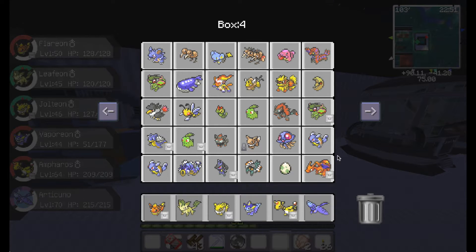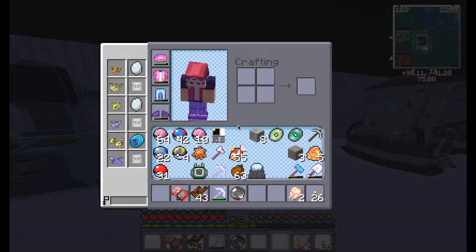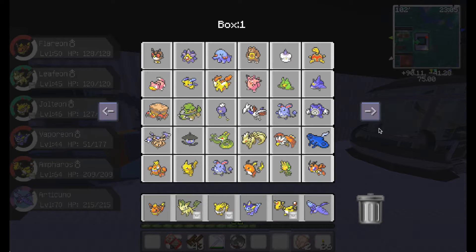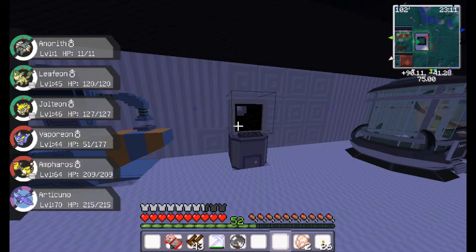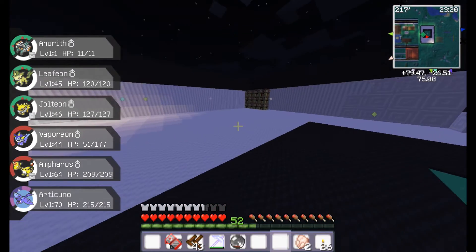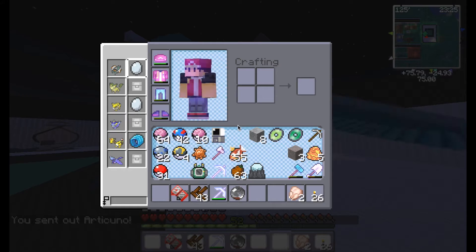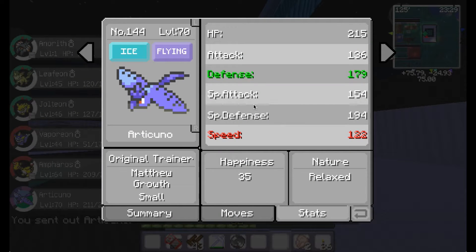Look at my Articuno! I'm sorry, Charizard, but it's on Articuno now. Let me give Flareon some attention first - Flareon, you're already level 50, we need some other level 50s. I have this fossil that I made in the last episode but never put in. So I'm gonna spend some time leveling it up, and maybe seeing what kind of stats my Articuno has. Being level 70, I know he doesn't really have good moves at the start.